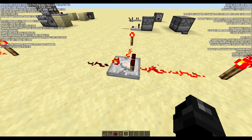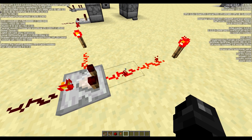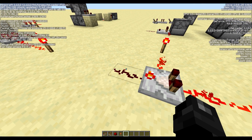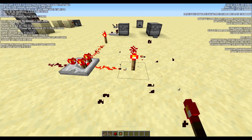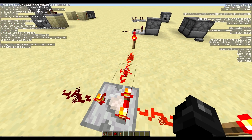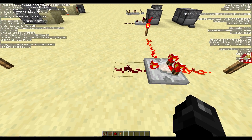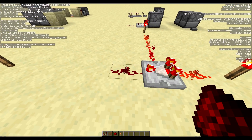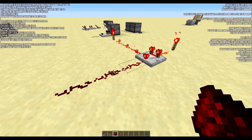In subtract mode, we have a slightly different function. It takes the input from the side and subtracts it from the input from the back. So if the back has 14 and the side has 15, 14 minus 15 is negative 1 — it doesn't do negatives, so it outputs 0. If we put 15 in from the back and 14 from the side, 15 minus 14 is 1, so it outputs a signal strength of 1. Moving the side input further back gives 13 — 15 minus 13 is 2, so it outputs a signal strength of 2.